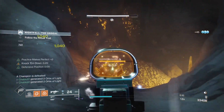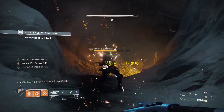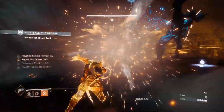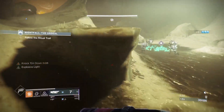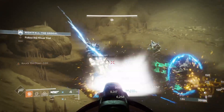We used our golden gun on one of the knights since they spawn in pairs. If you approach both at the same time, you want to be stunning them as quickly as you can. That's those two champions dealt with.